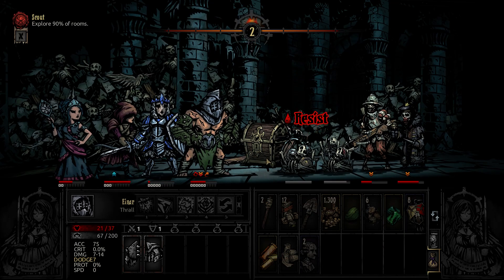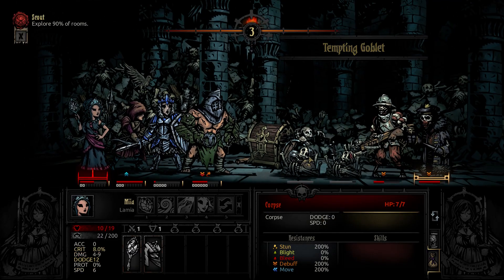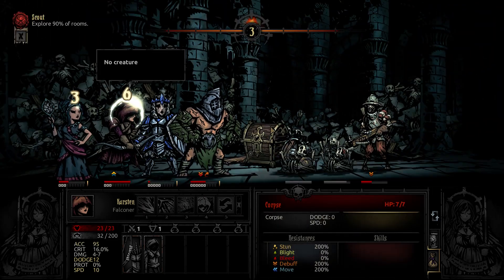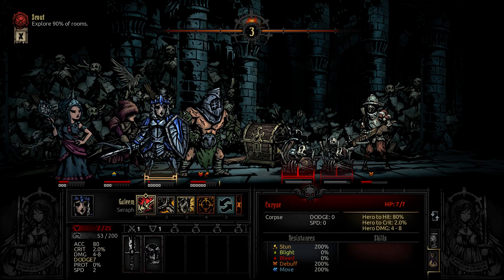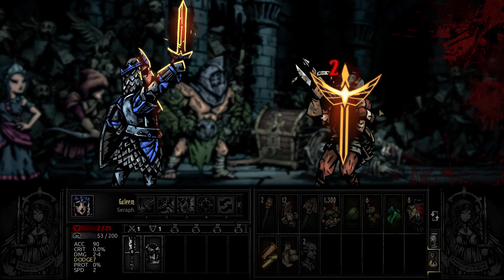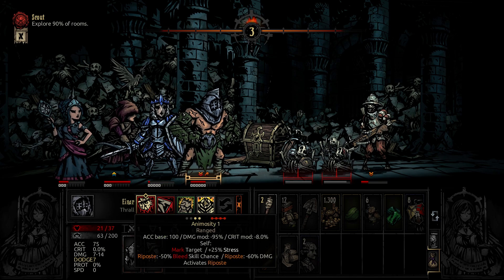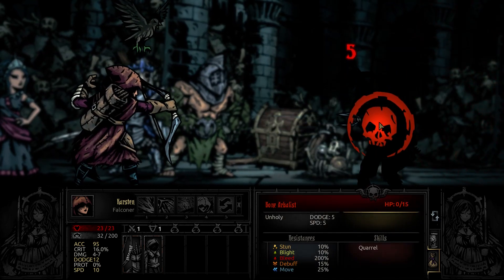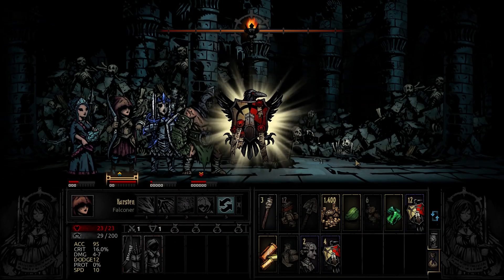There we go — good dodge, Falconer. Better than nothing, I suppose. I cannot reach this guy. Falconer saves the day! We didn't get a key so we're just going to bypass that chest this time. Resistance — perfect.